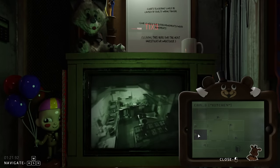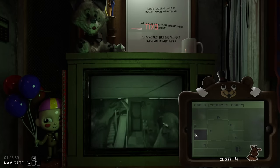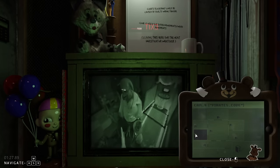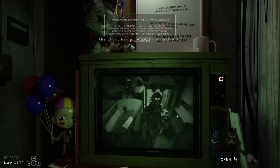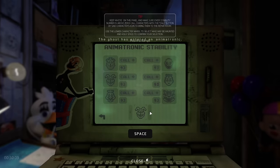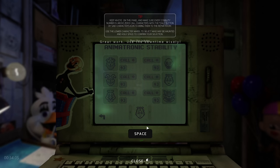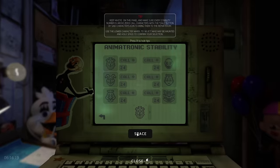Unlike Night 1, I have to find three haunted characters rather than two, and remember how long we have to wait between catching characters. The one saving grace for this mode is Balloon Baby — he's basically the free parking pass of this game. If he's haunted, his stability number glitches out, making him very easy to catch. And although he can never be the impostor twice in a row, having him appear once makes all the difference, and that's how I eventually beat Night 2.